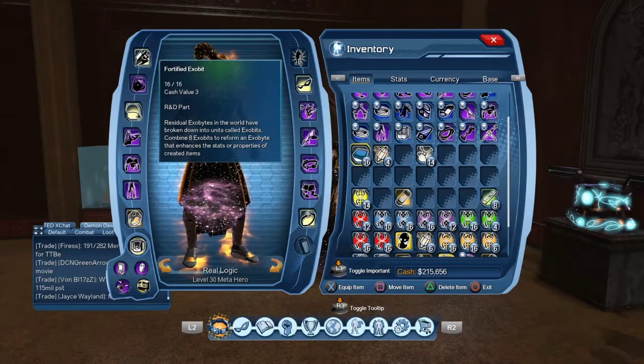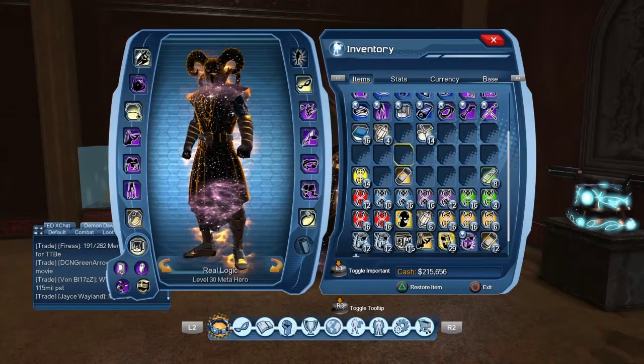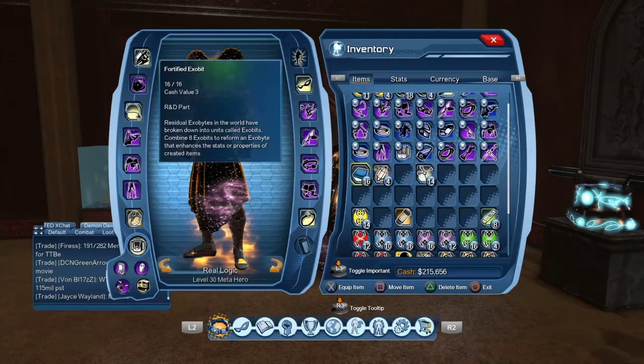Exhibits can be found anywhere. They can be found in missions, from exhibit clusters in the weaker missions, out of time capsules, or in open world maps — Gotham, Metropolis, Metropolis Battle Zone, Central City, any of those.